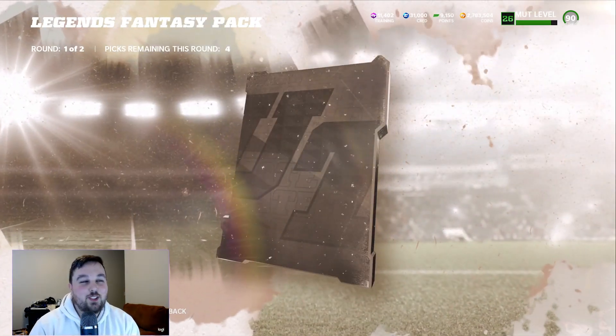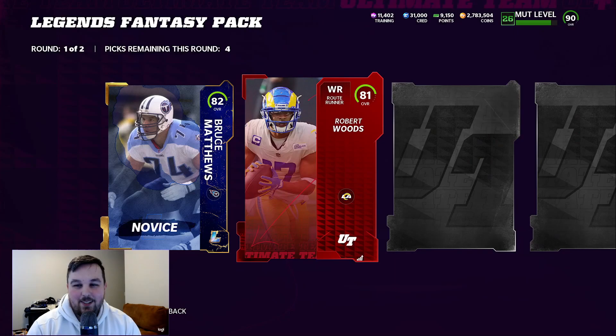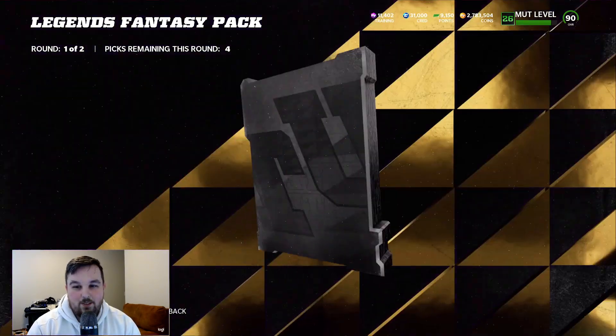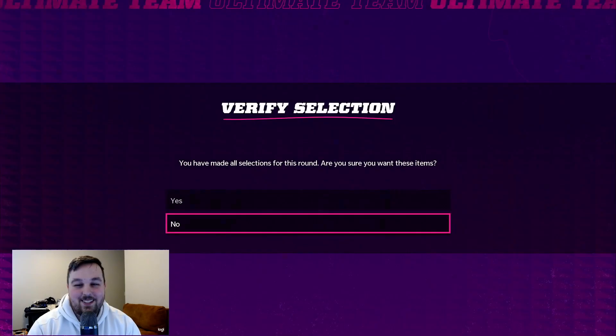We've got a first round Legend here, 82 Bruce Matthews. Base Elite. We're getting Elites in the first round — that's what I'd like to see. Team of the Week, we get a Hero — 81, but still, first round Elites are great. And we get an all Elite pack! Let's go.